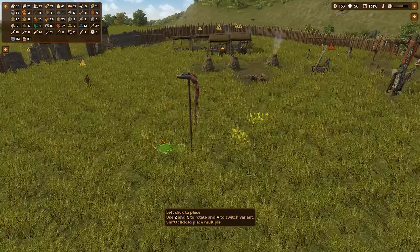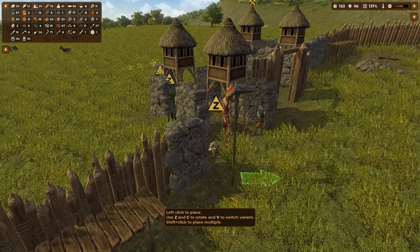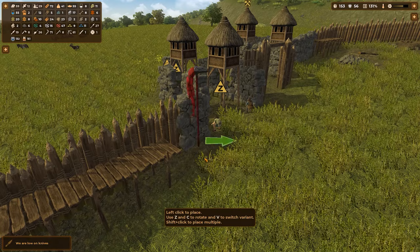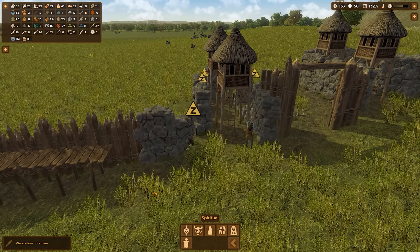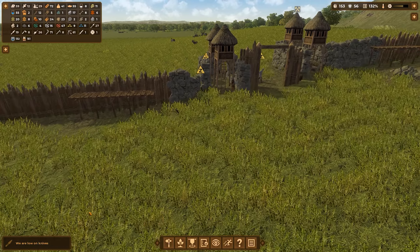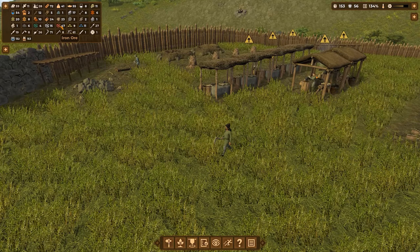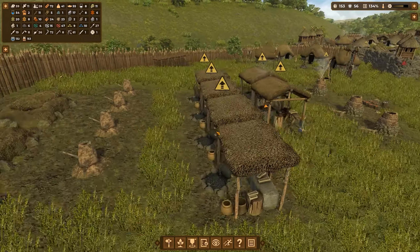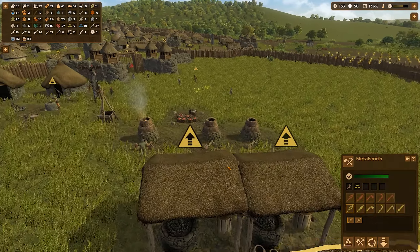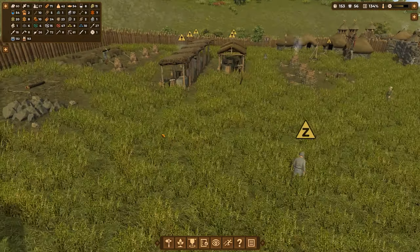So this is a religious thing, so I'm going to put it right here next to the gate. It's pretty cool to have this next to the gate. And that is going to take one iron, one linen cloth, and one stick to make. So it's reasonably expensive. We have enough iron, and I already bought a lot of iron ore so we can definitely make it. Oh look, they actually have three of these buildings occupied right now. I'm happy with that.